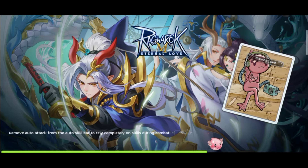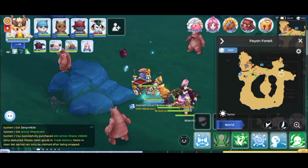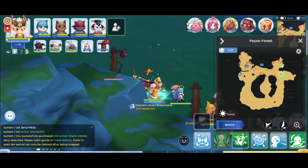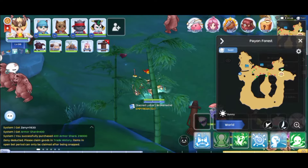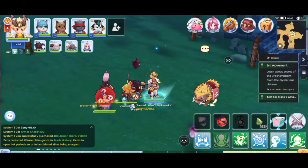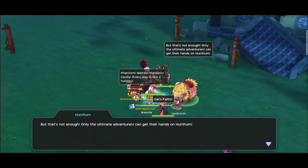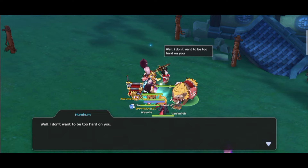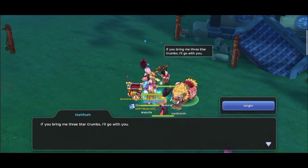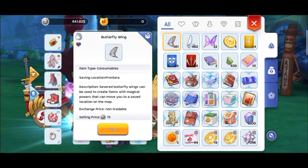Back to the Savage to report. We needed to collect 400 Armor Shards to prove to this Savage that we are a worthy adventurer to ride him. Give the Armor Shards — 400 done. Give it to Hum Hum. Next we need to get three Star Crumbs so the Savage will go with us. Back to the Exchange to buy three Star Crumbs.